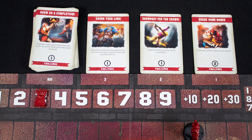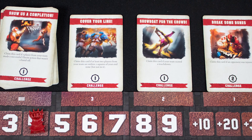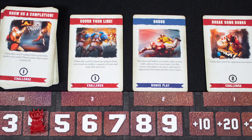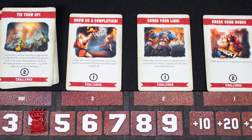In addition, each turn there will be three available challenge cards to claim. For example, Showboat for Crowd gives you an extra point if you scored a touchdown on your turn. Each card also gives you a bonus play you can use later in the game. If you didn't claim a challenge card on your turn, discard one and refresh the line. Play until the challenge cards run out.